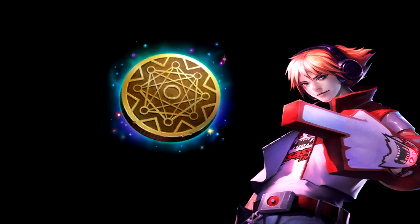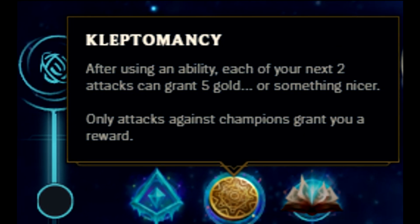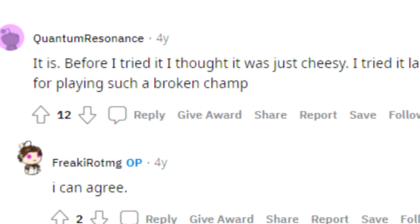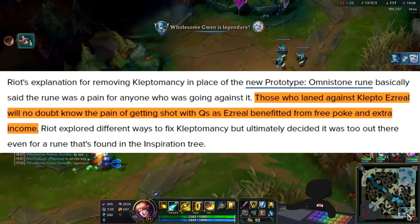Once upon a time there was an inspiration rune named Kleptomancy that made people playing this game very happy, because it essentially allowed you to earn extra income from poking enemy champs. Riot Games however realized that it was too overpowered and removed it from the game.